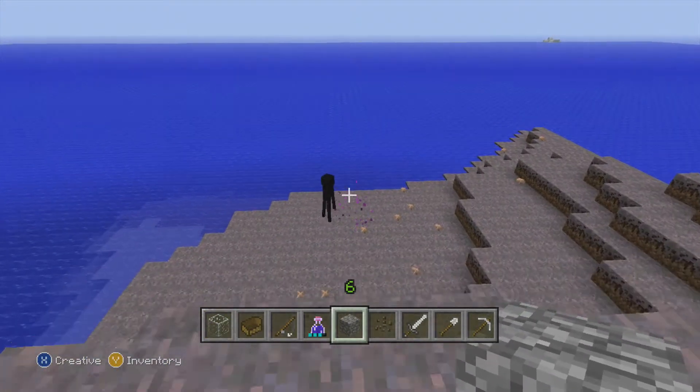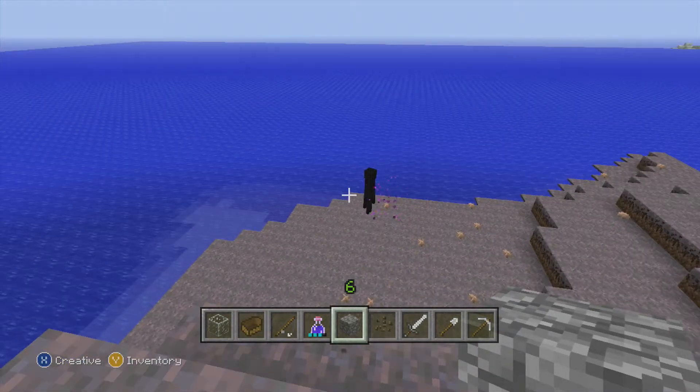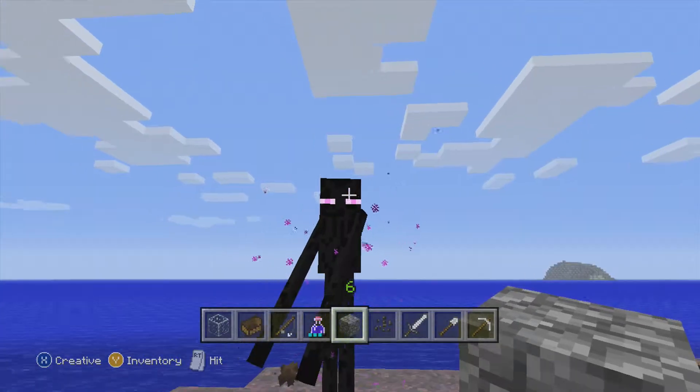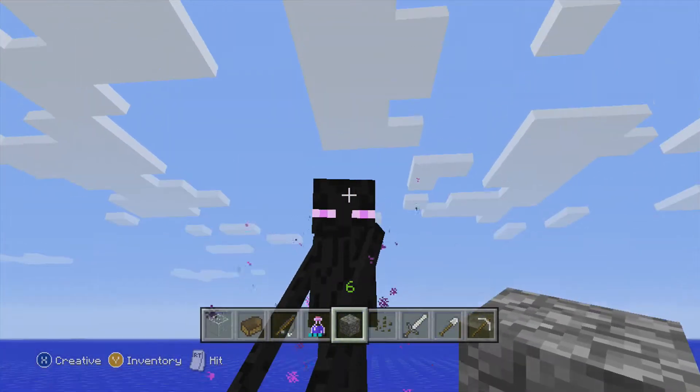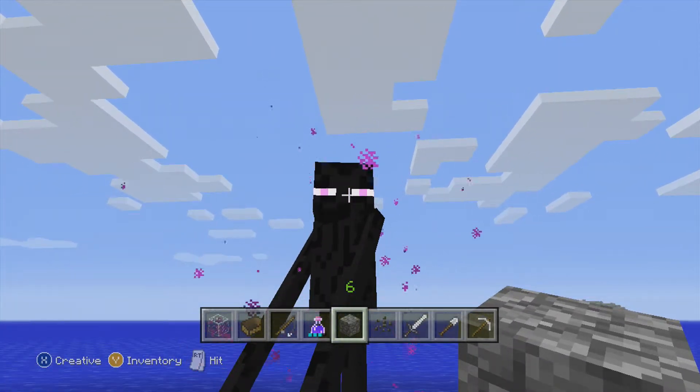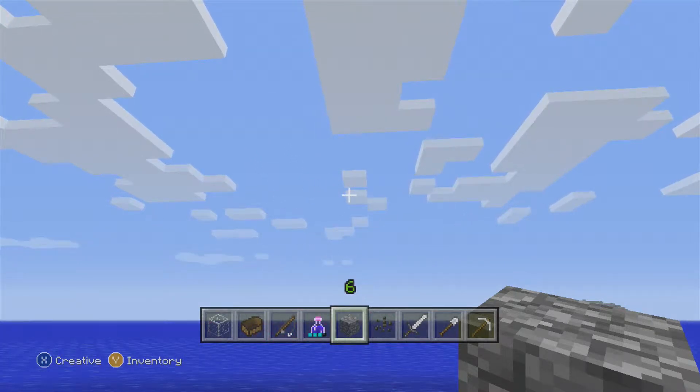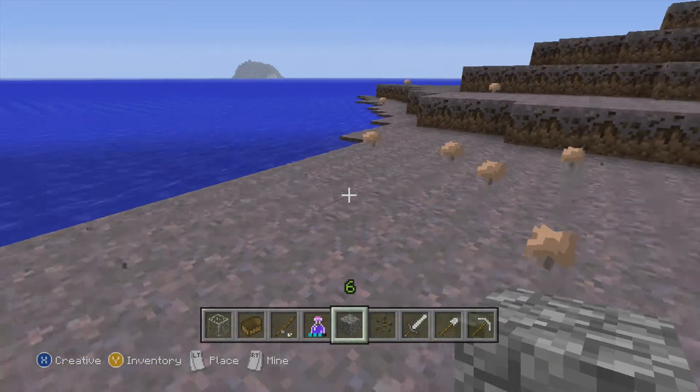Oh, look what we have down here — we have an Enderman. I wonder if he's going to see us. Hello, Enderman. I'm going to look you straight in the eye, seeing as how I'm in creative mode. He's got swirly things around him — that is pretty cool. And he teleports just like that. He's gone. We'll have to try and find Enderman as we move along in the world.